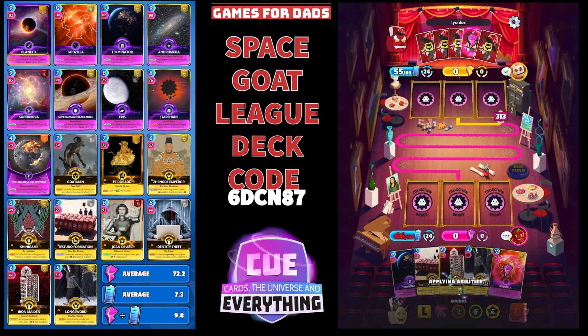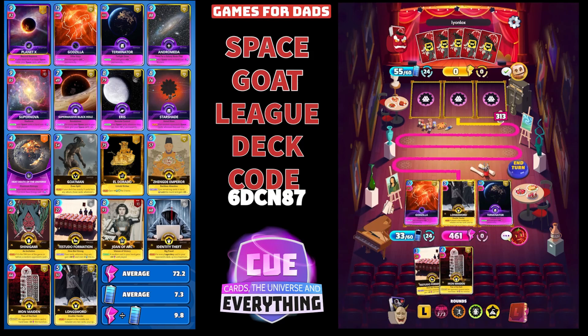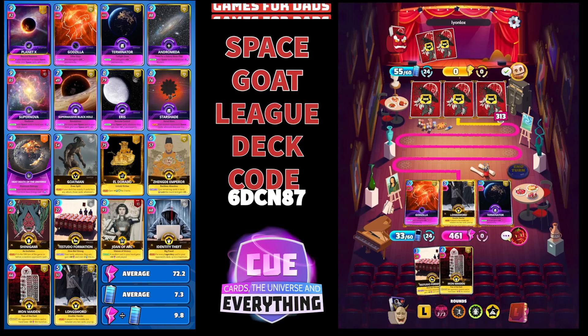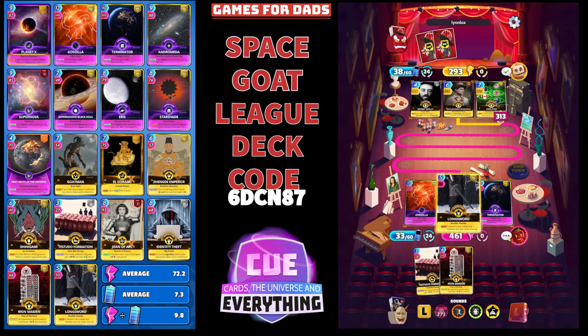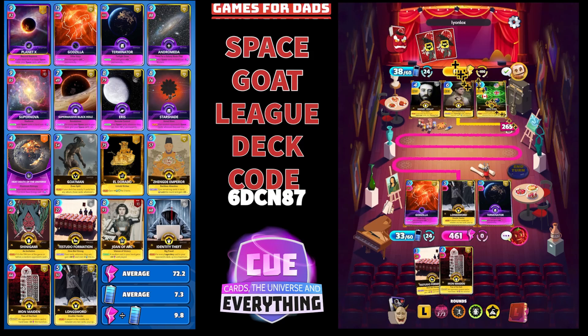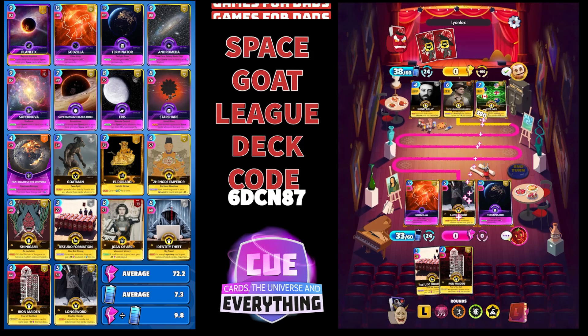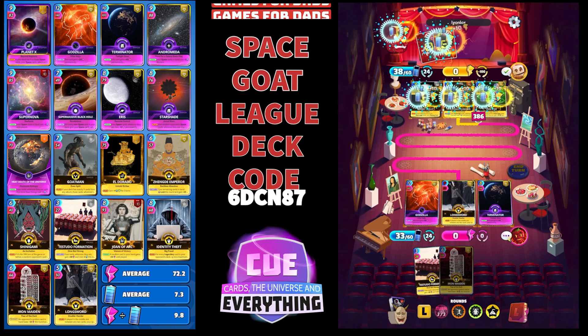I like any deck with Goat in it, to be honest. Long Sword in the middle, and Godzilla making another appearance. Minus 100 for them — that's a shame, their Espenade card is taking a bit of a beating. They would have had a higher score but thanks to Long Sword we still easily got through. 3, 8, 6 round win — makes it 1-1. This deck is good, and the order doesn't matter too much.